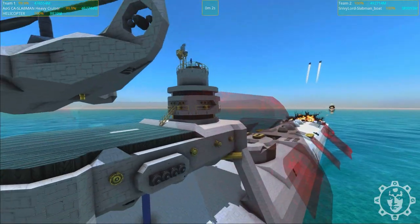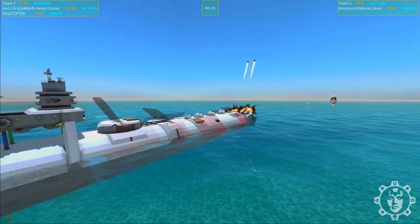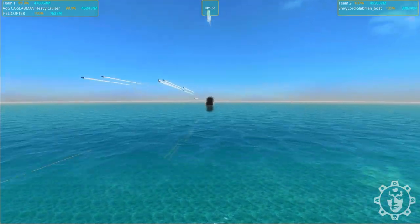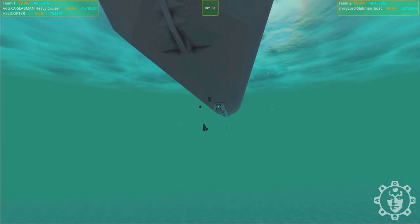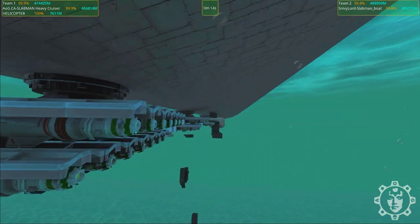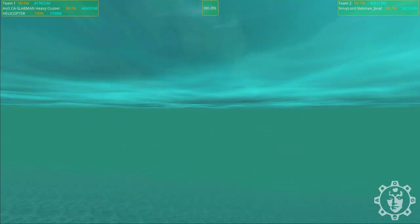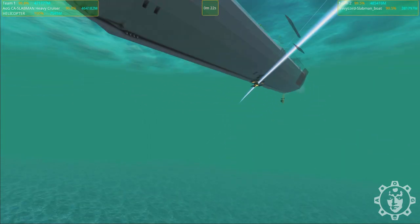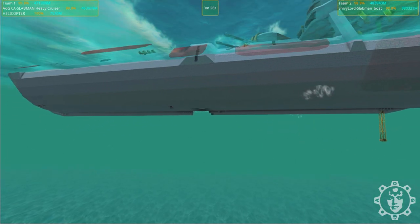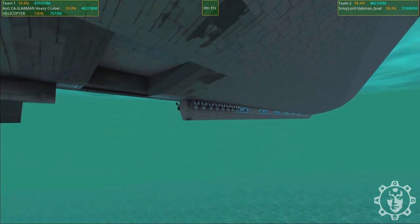You all know the deal - check out the previous videos. We'll be jumping off directly with Snivelord's Slabman boat, which is apparently using some underwater pack as you can see. We need to check what type of damage it did. We have some shots there - not very strong, but it did indeed inhibit the roll capabilities of my heavy cruiser.